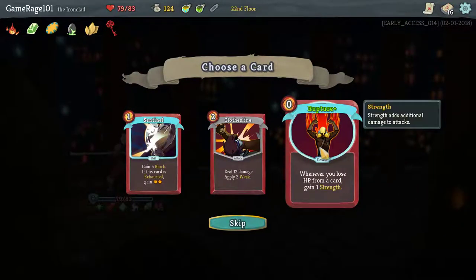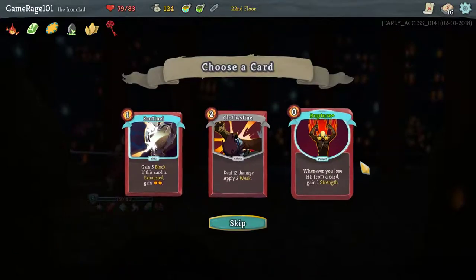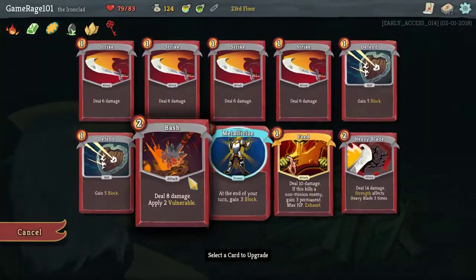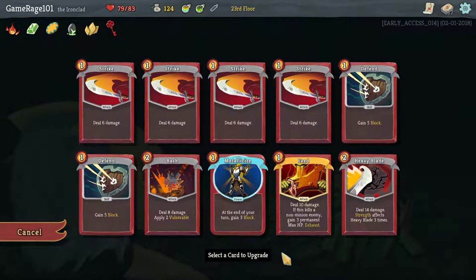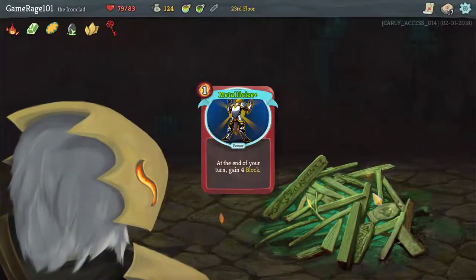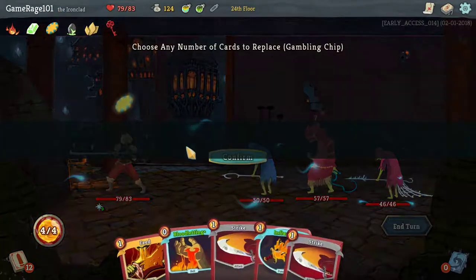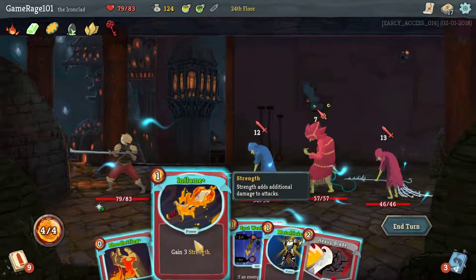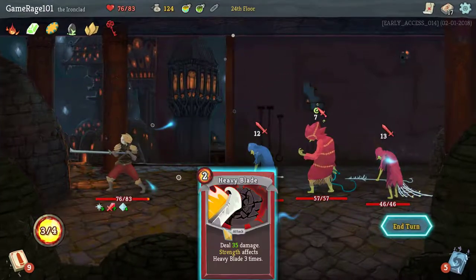Whenever you lose HP, I don't have any cards that take away HP — wait, I do. Bloodletting. Rupture is actually good — it fits very well with what I'm trying to do. I don't give a damn about Bash. Rupture was already upgraded — I was looking for it. So let's do this — gain four blocks, because I'm hitting a lot of points where they're hitting ten and I'm taking one point of damage because of it. I really wish I had Whirlwind. Speed's not going to be useful right now. Spot Weakness, Metallicize. I will actually opt to do that because it doesn't exhaust.